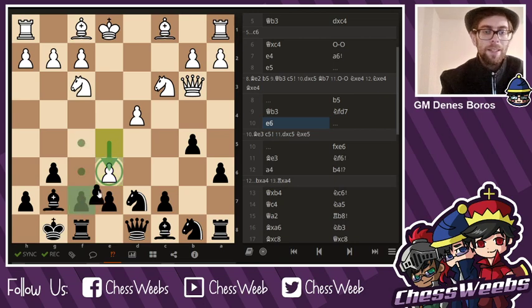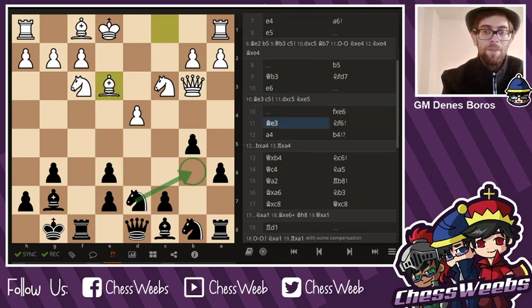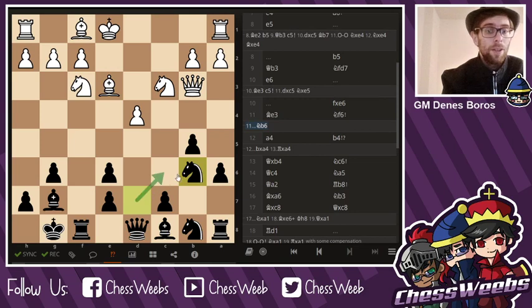My opponent goes for e6, f takes, bishop e3, which was kind of a new line. And here I chose knight f6, which is a better move. Previously, knight b6 was the most popular one, but after h4, I was kind of worried about these battering ideas of h4, h5, and I will have to deal with many, many annoying threats by white.